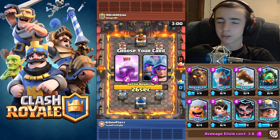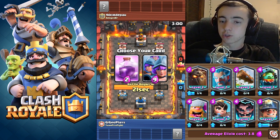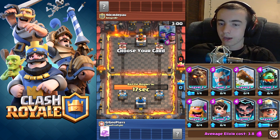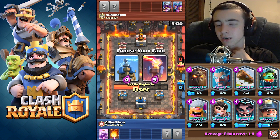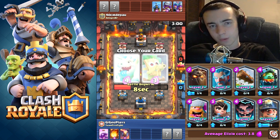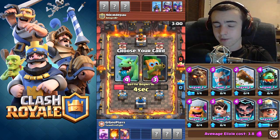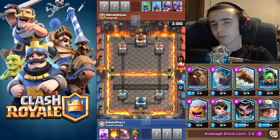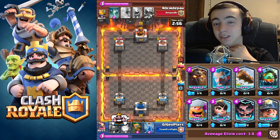Let's jump into the first match. It may be a little laggy — I don't know if I'll continue doing this because it's a lot of work, but it will get the point across. So as you can see, I've taken the rage spell, fireball, and the inferno tower, which is really weird. I also took the dark goblin at the end.